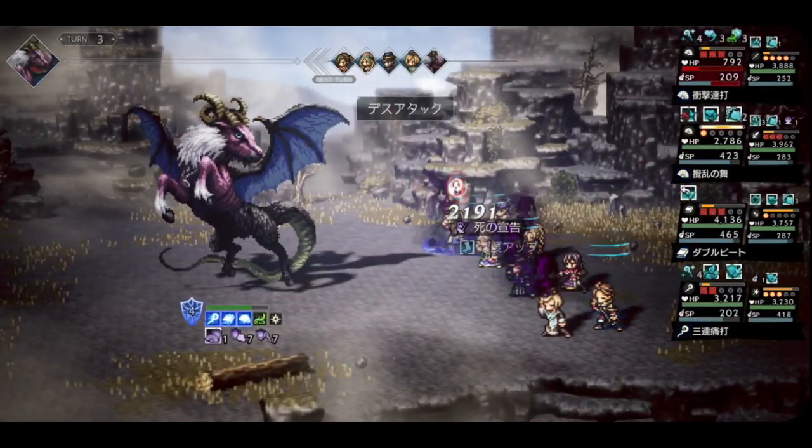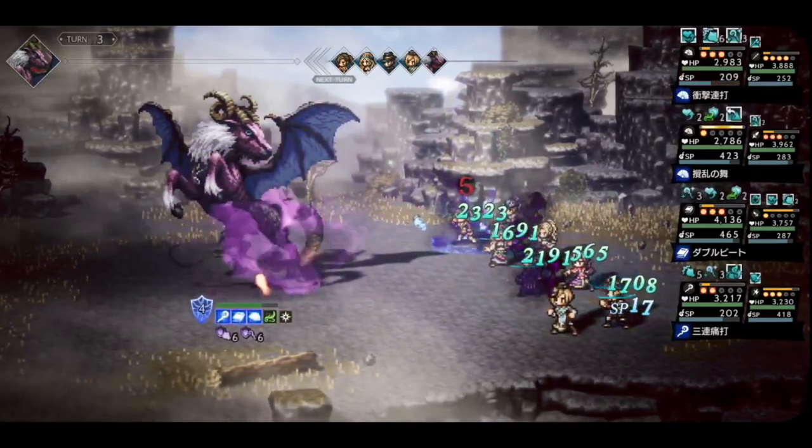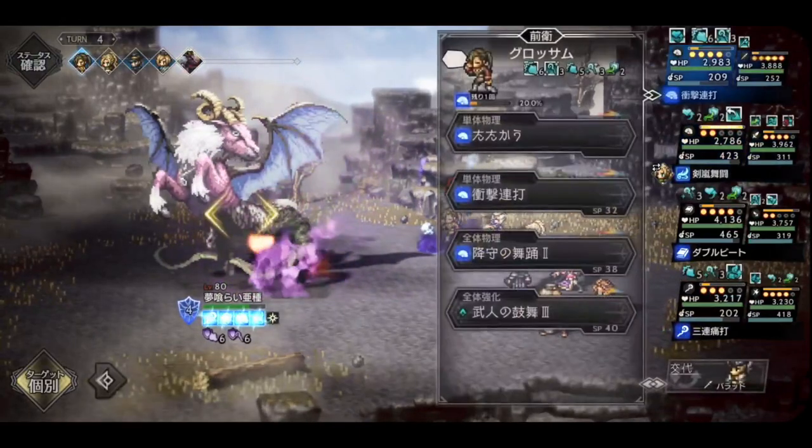While this gives him a huge leg up even compared to the strongest physical units in the game, such as Fior, the fact that he has to equip fans means he won't be getting much help from his weapon's attack stat quite yet.